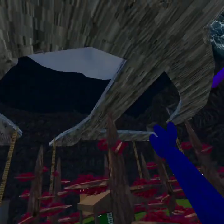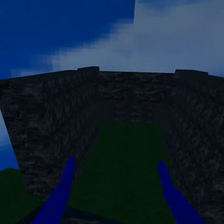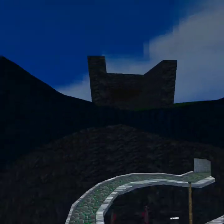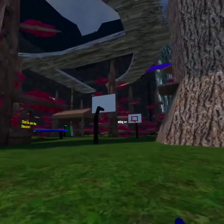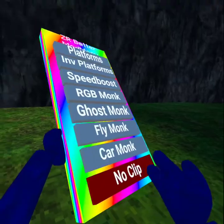Fly Monk is where you hold your hand up like this, and you pull your trigger in the direction where you want to fly. I can fly around over here. And then Car Monk is basically like flying — it looks like Fly Monk, but it's for the ground, not the sky. You drive around the map with your trigger and it makes you move extremely fast.